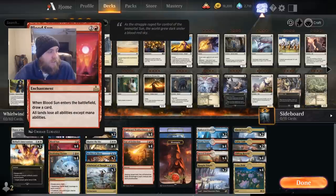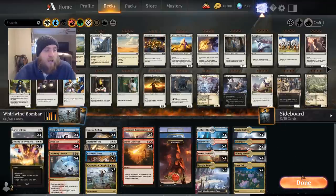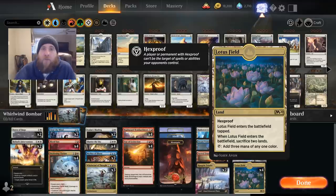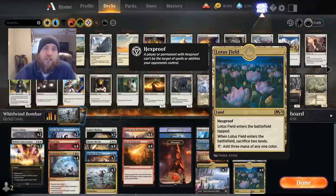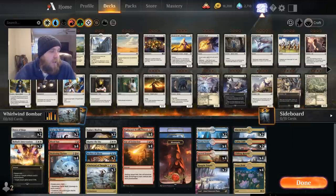To cover those cards again: Blood Sun says when you draw a card, all lands lose all abilities except mana abilities. Lotus Field at that point becomes a land that comes into play untapped and adds three mana of any color, because it loses its other abilities — so you don't have to sacrifice any land and it doesn't come in tapped. It does lose hexproof, but a land with no downside that taps for three mana is pretty insane.